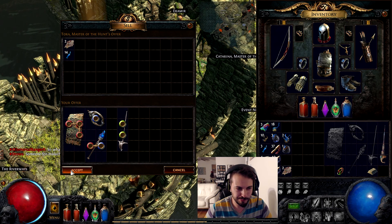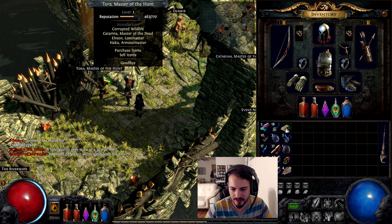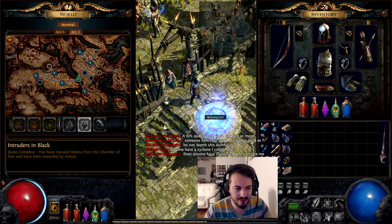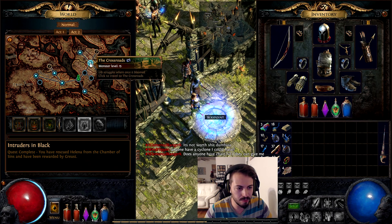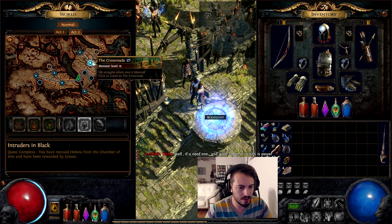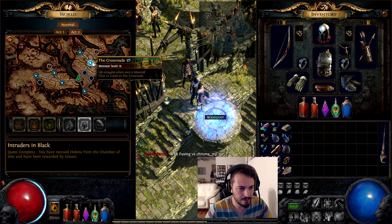I found this lady Tora outside the woods — I want to sell items to her. There's also the teleport: I step on it, it opens the map, and wherever I've revealed another teleport I can be transported there instantly. Over here I've been to various places — and there's the Chamber of Sins. Let's try going there.